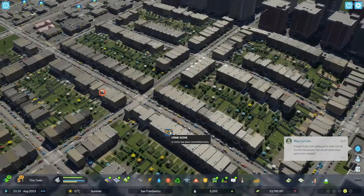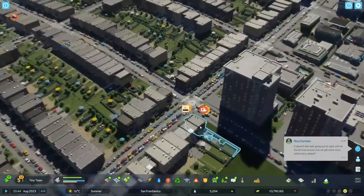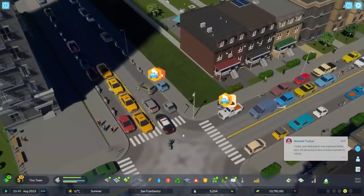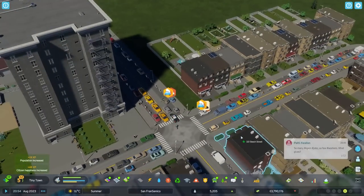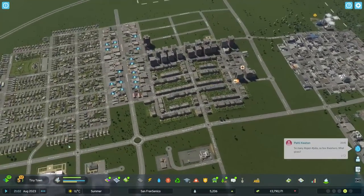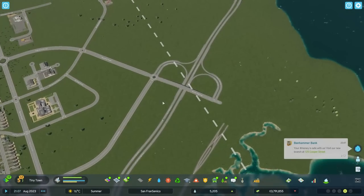Now over here we've got some problems - there's a crime scene. A crime has been committed. Over there there's a building being burnt down. There's an actual crash over here - a traffic incident which is causing a little bit of a backlog. That's definitely not good. But while the city does slowly crumble right in front of my eyes, I want to look at some of these intersections.